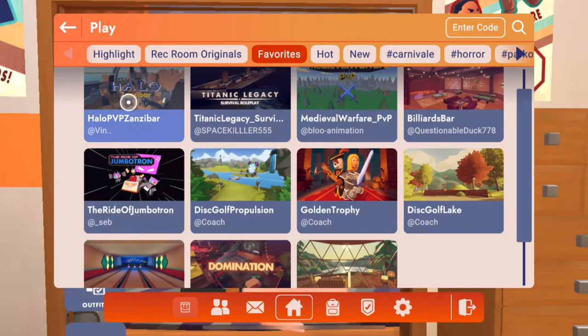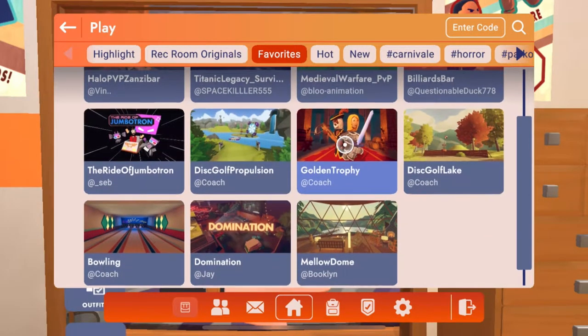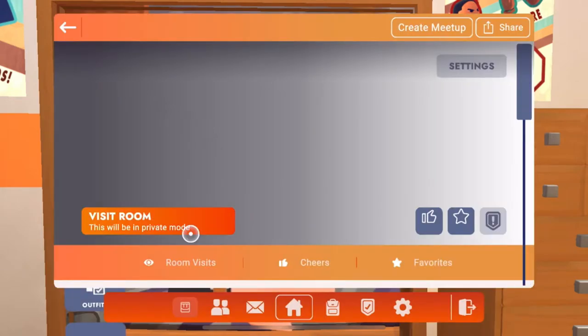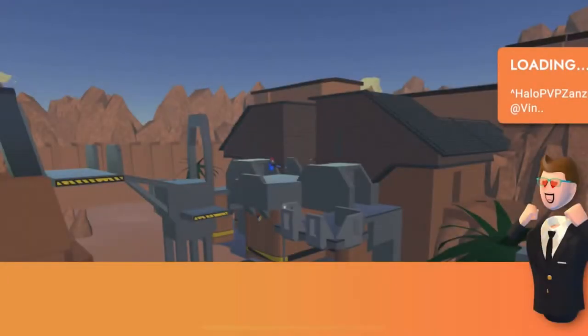Right now I have a couple of favorited rooms so I can get started quickly. We've got Halo — they actually added a Halo game — and there's the Titanic where you can reenact the Titanic, a billiard hall, a Dungeons and Dragons style dungeon crawl, bowling, and a bunch of different things. Today I'm going to show you this Halo map first because it's one of my personal favorites. I just put us into a public lobby, so we might run into some interesting people.